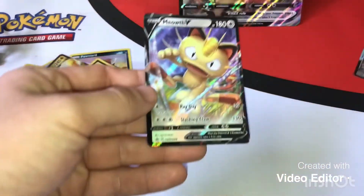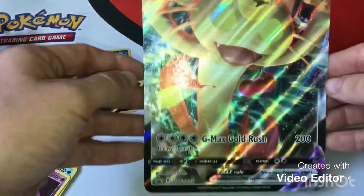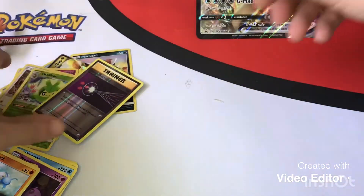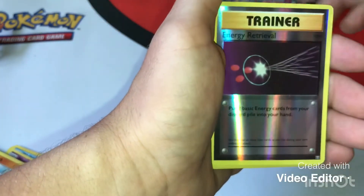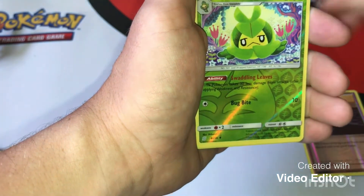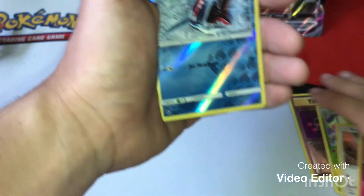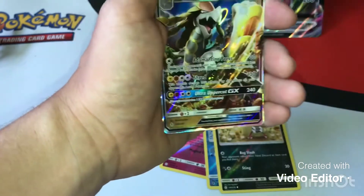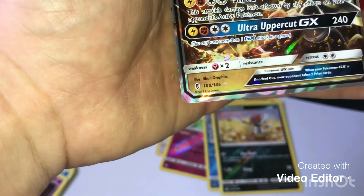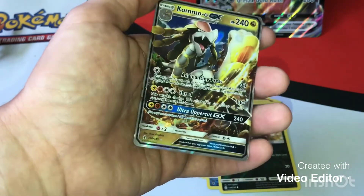So it comes with the Meowth V and the Meowth VMAX cards — very nice — and of course you get the oversized Meowth VMAX. But what we ended up pulling: Energy Retrieval, Swadloon, Kangaskhan, Floette, Sharpedo, Piloswine, and the best one — the Hariyama GX! Was really not expecting to pull this out of the Meowth VMAX box. Wow, really surprised there.